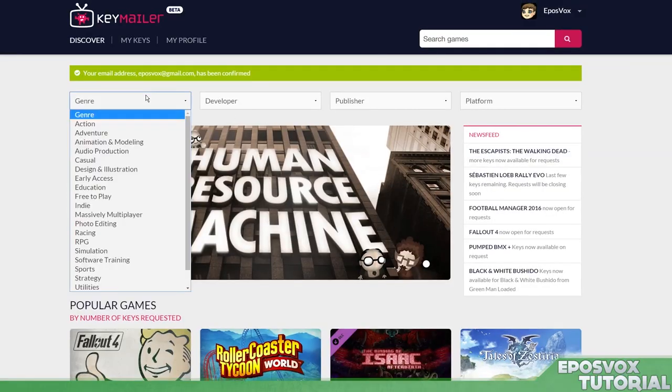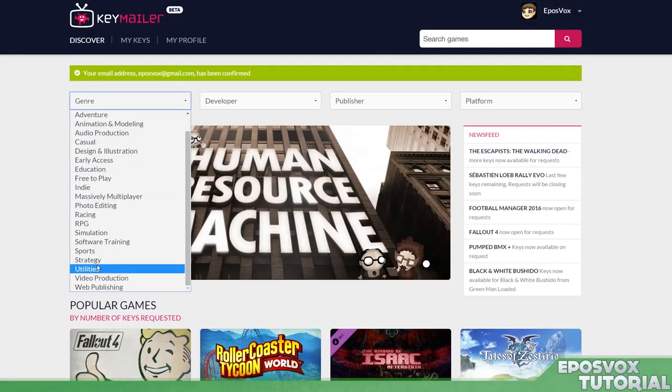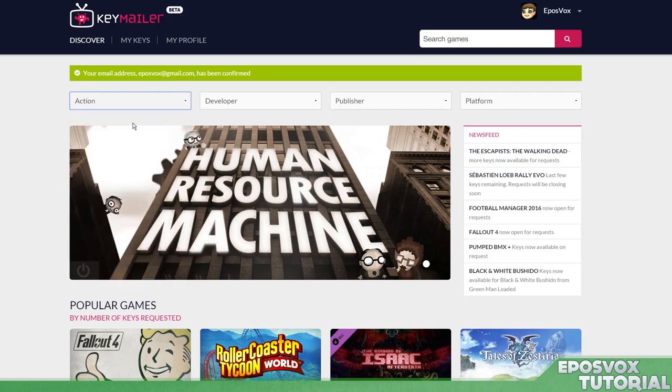I requested The Binding of Isaac DLC, Tales of Zestria, The New Rollercoaster Tycoon, Fallout 4 when it comes out, and a couple of smaller indie games.